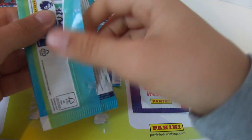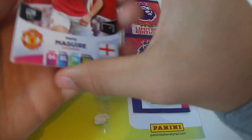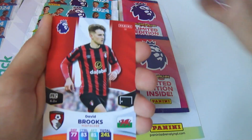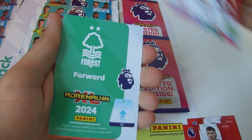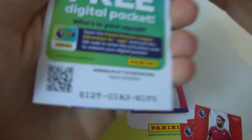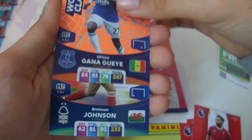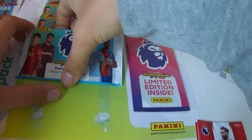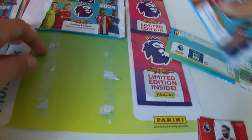So we have Harry McGuire for Manchester United, David Brooks, Chris Metham, Felipe. Two insert cards — Idrissa Gana Gueye World Class and Game Changer Brennan Johnson, both are swaps. We still cannot see the odds on these packs.